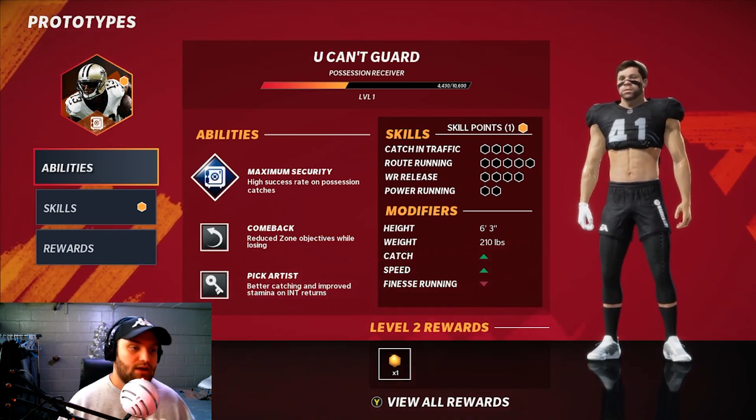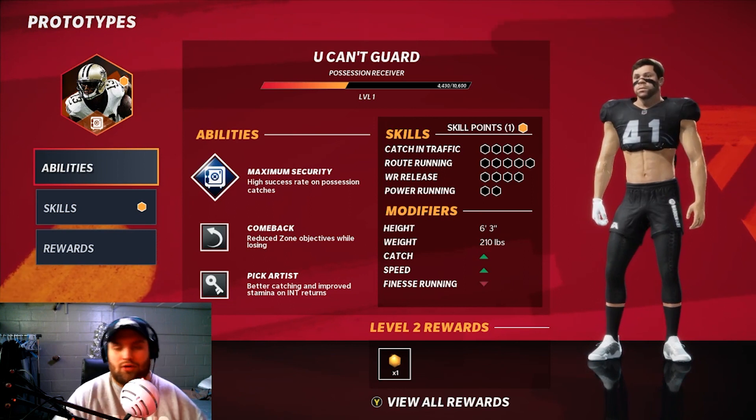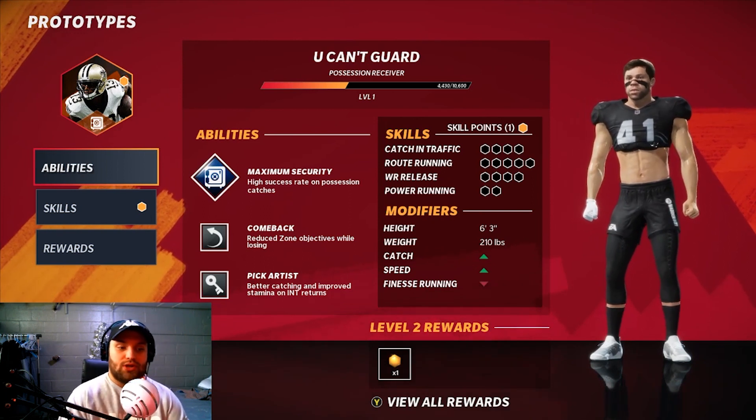Here at the X-factor, it's not too bad — he does have a high success rate on possession catches. It's called Maximum Security. Comeback is probably the worst ability in the game: reduce zone objectives while losing.